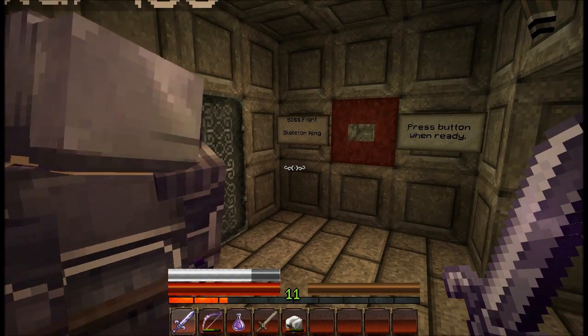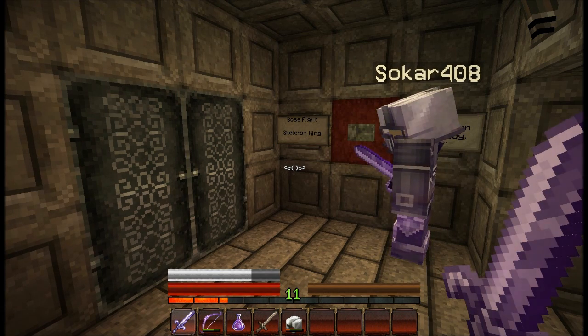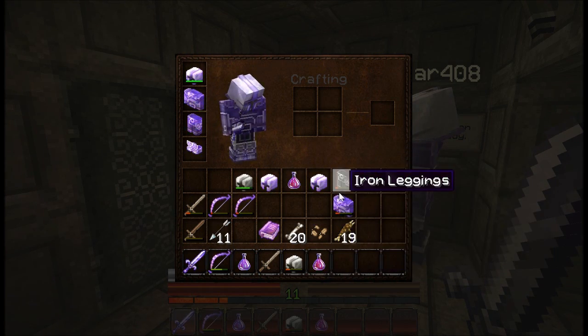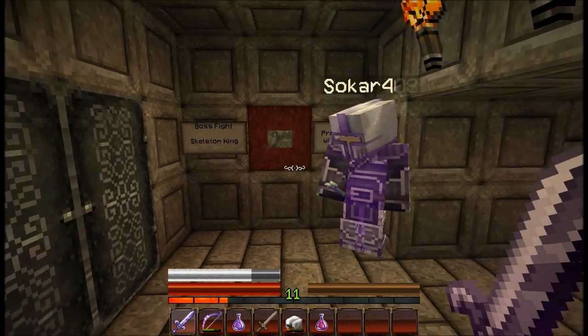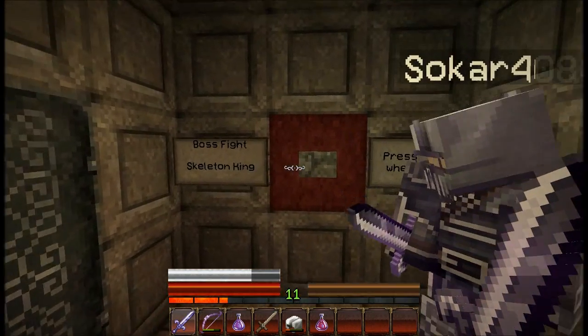It's a boss fight — the Skeleton King. We might need to use a regen for this, but possibly not. Let's see what happens. I'm going to equip an instant health potion — do you have one of those? Yeah, I have a regen and instant ready, and swords and bows. Let's do this.